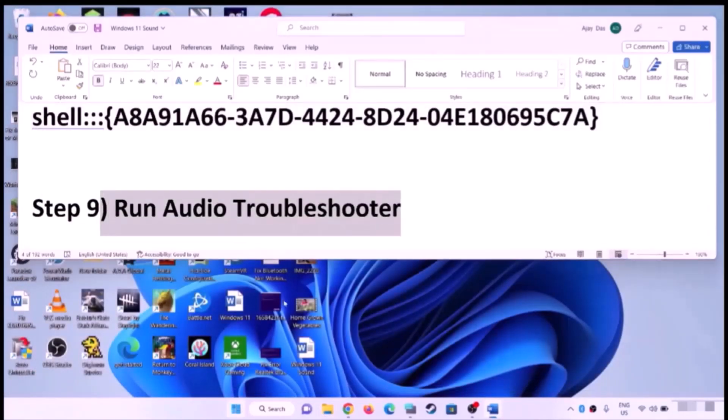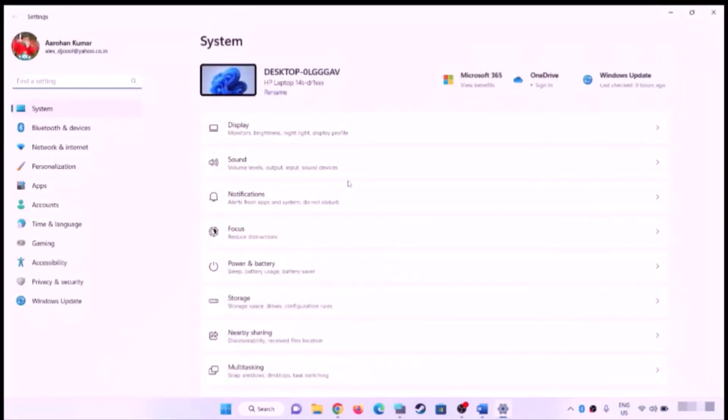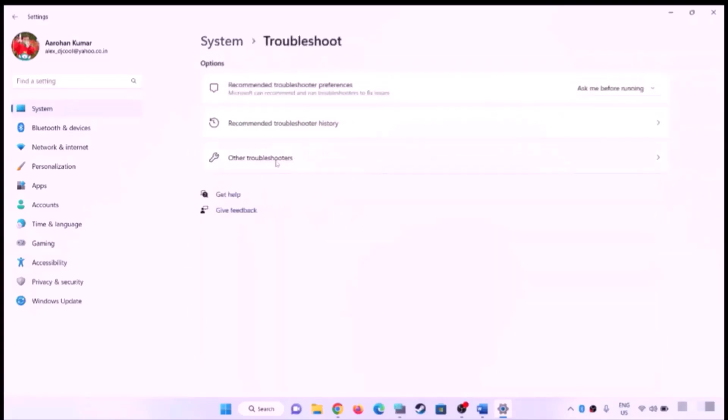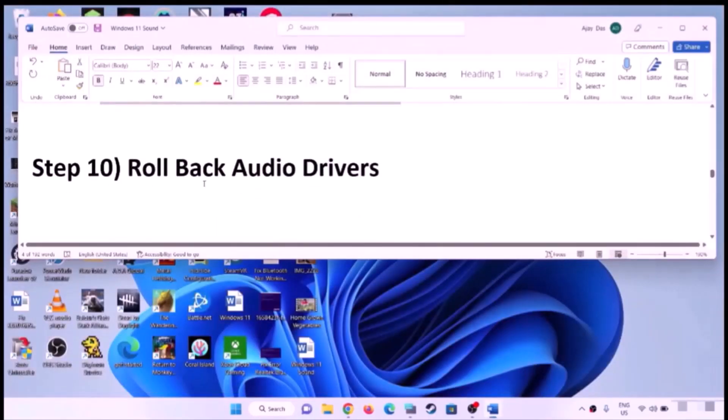Run the audio troubleshooter. Open Windows 11 Settings, go to System, click on Troubleshoot, then click on Other Troubleshooters. Find Audio and click Run. Once the troubleshooter is complete, restart your computer and check the sound.